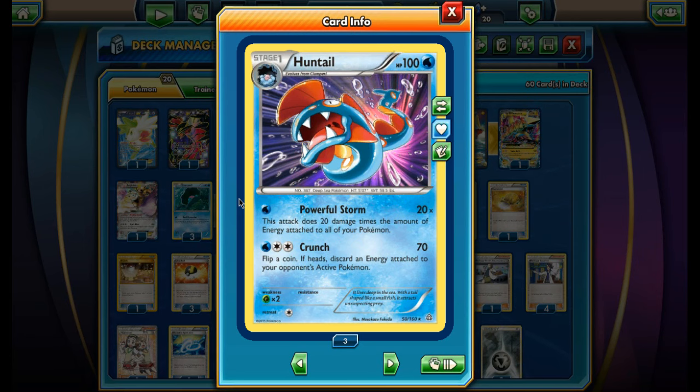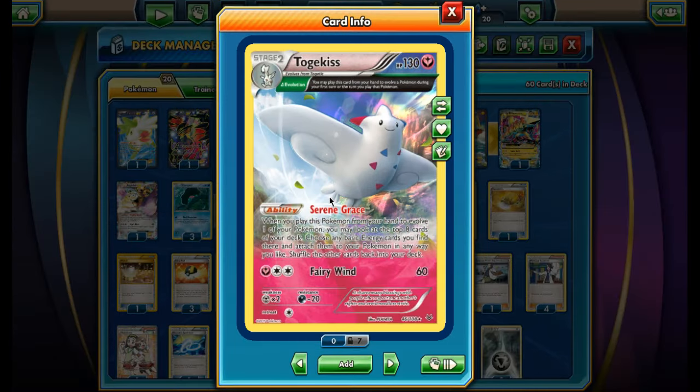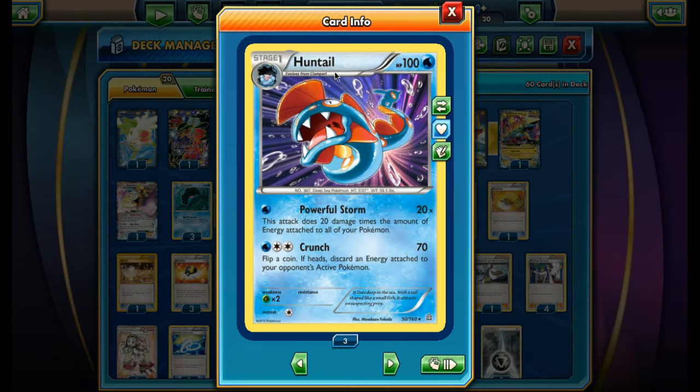Welcome back to a brand new PTCGO video. Today we're going to be taking a look at a Huntail Togekiss deck. This may be one of the weirder decks I've covered, but it's actually kind of fun and surprisingly cool. Huntail is a very interesting card.